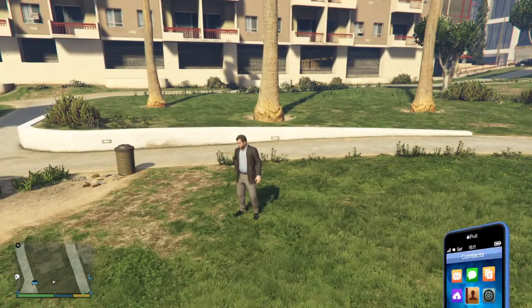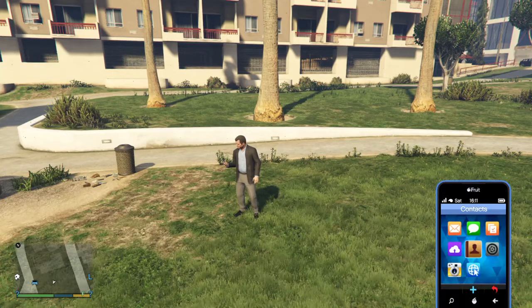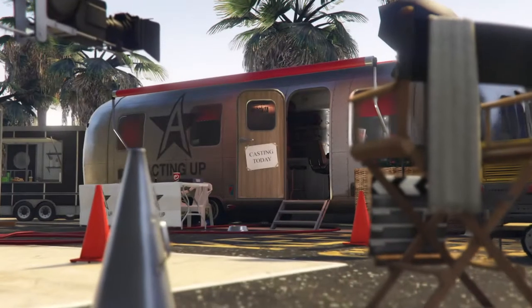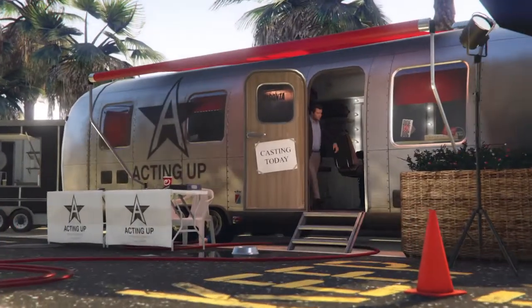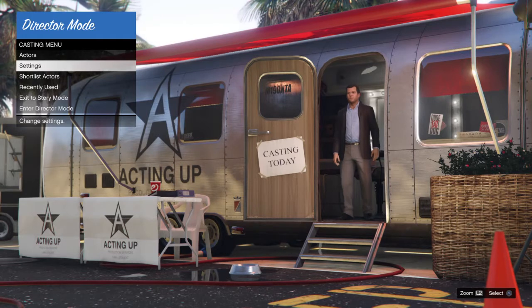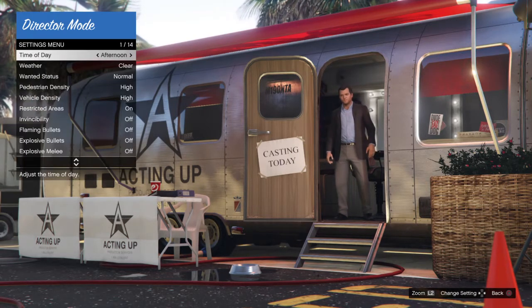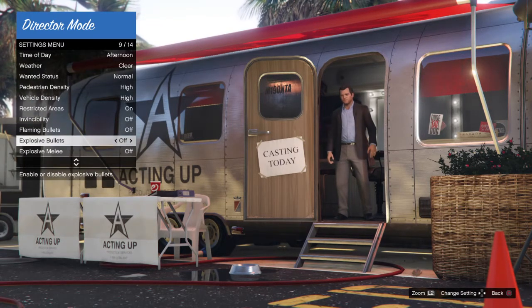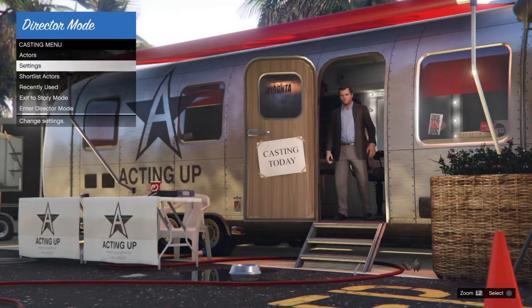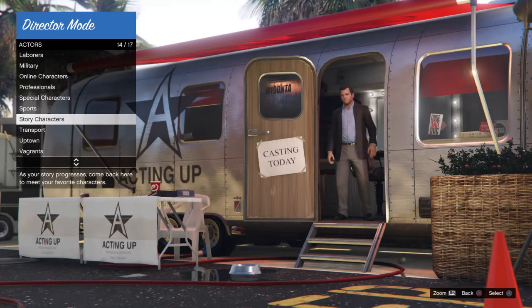Now that we've reloaded our save game, go onto your phone, go to contacts, and load up Acting Up which will take us into director mode. Once we're in director mode, go to settings, turn on explosive bullets, then go to actors and select Michael.